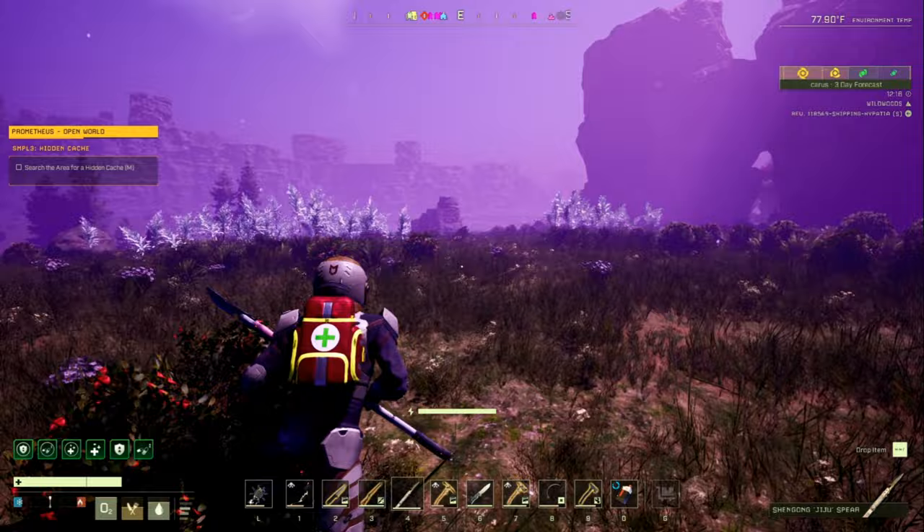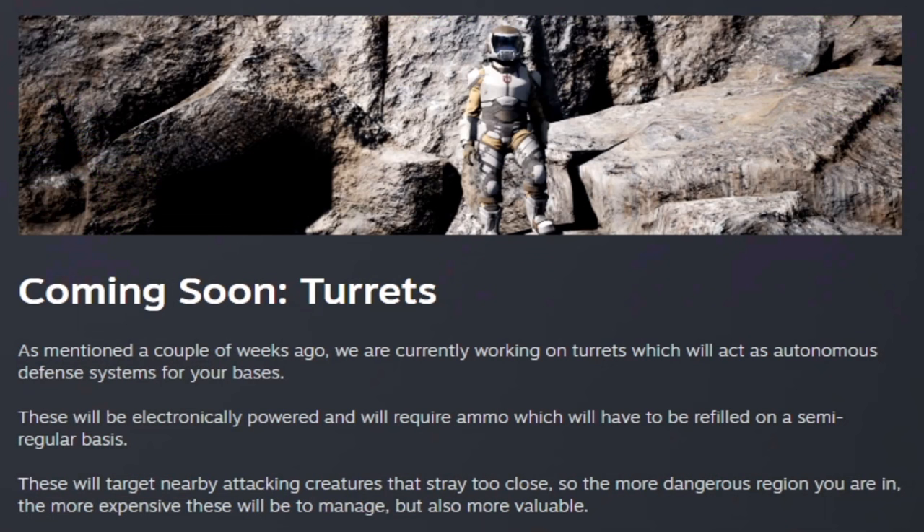They also say turrets are coming soon. As mentioned a couple weeks ago, they are currently working on turrets as an autonomous defense system for your bases. These will be electronically powered and require ammo which will need to be refilled on a semi-regular basis. They will target nearby attacking creatures that stray too close — so the more dangerous region you're in, the more expensive these will be to manage, but also more valuable. I personally use the creature deterrent and don't usually have issues, but this could be useful in a horde mode situation.